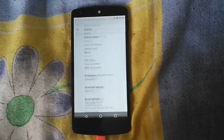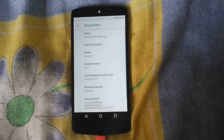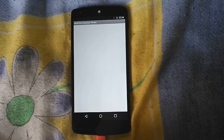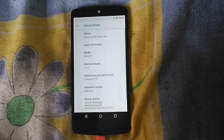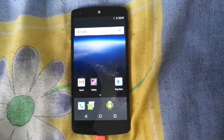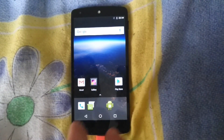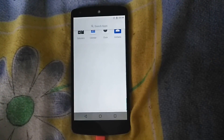About phone — that's the status. Most of it is misleading: baseband version unknown, Android security patch, and there's a browser app. That browser is for developers to build custom browsers — it's in every Android version.